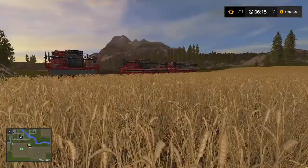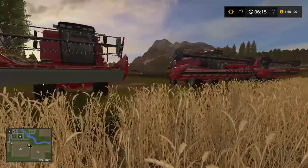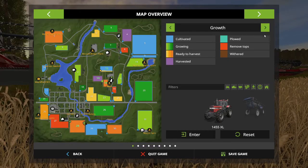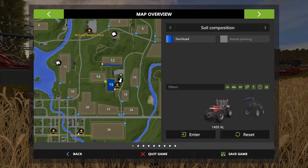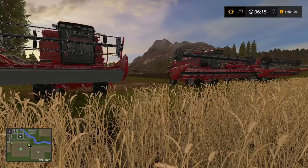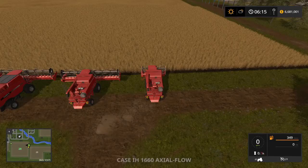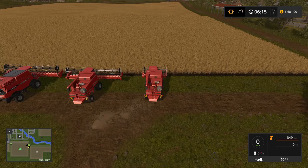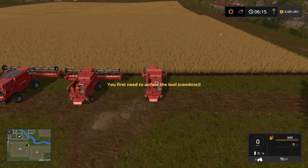I've got a big field of wheat, and I want to show you guys the effect the More Realistic mod has on these harvesters. With the mod, the yield is supposed to affect how quickly a combine can make it through a field — the amount of material going through the head is supposed to determine how fast you can go.